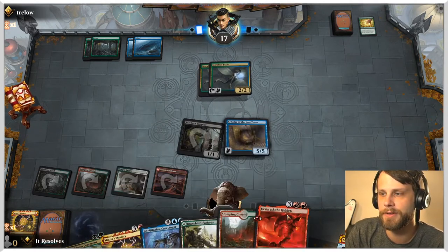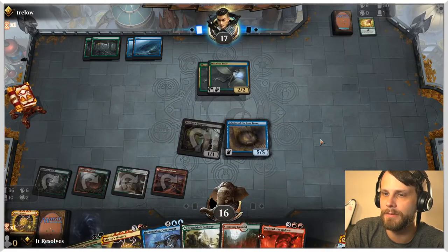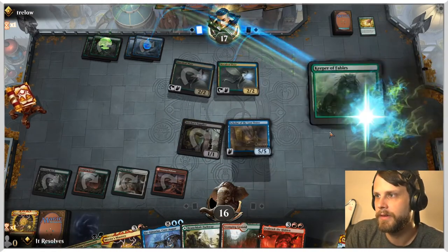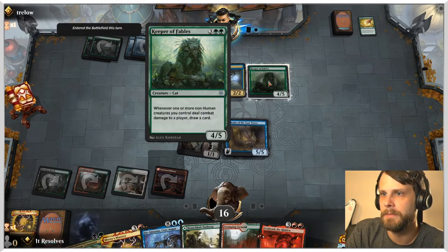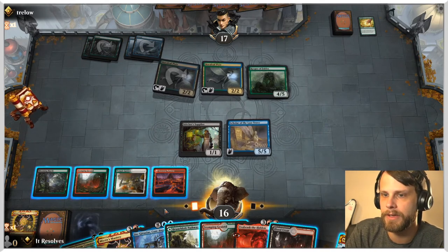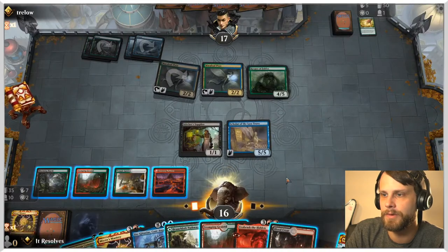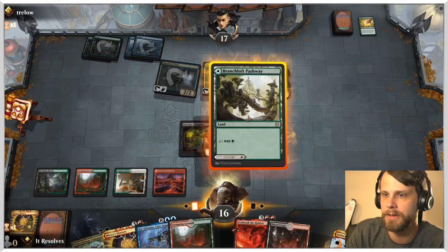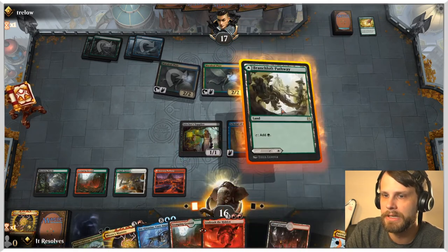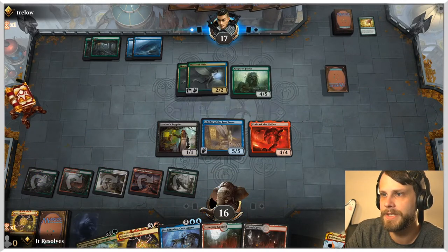The nice part about this list is not only are you reanimating creatures, but with Mizzix's Mastery you can really do some damage with Rise of the Dark Realms and similar big spells. This opponent has a very curious deck — not sure I like it, but that's okay. The question is: do we Faithless Looting to fill the yard, go for it with open mana, or just play Urbrask? I think playing Urbrask is a reasonable option — let's get that one down and build the board.